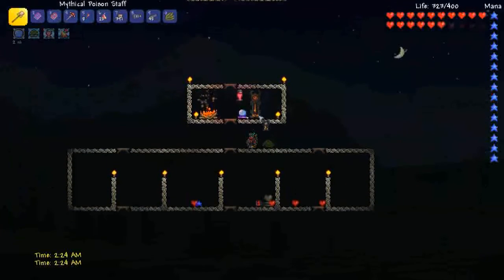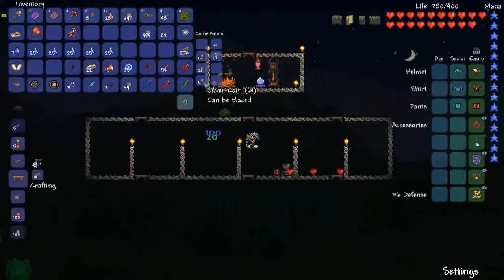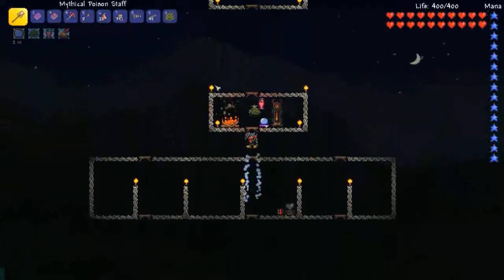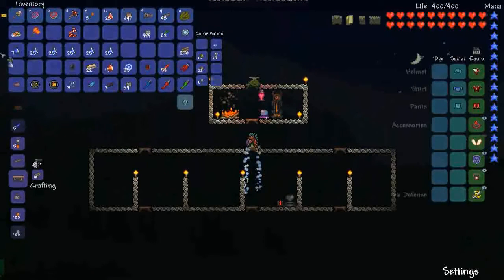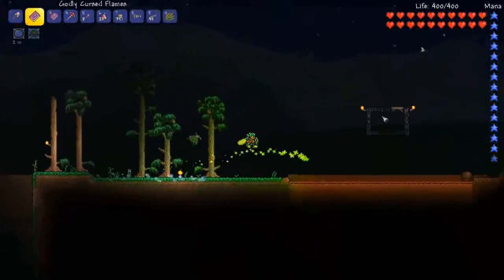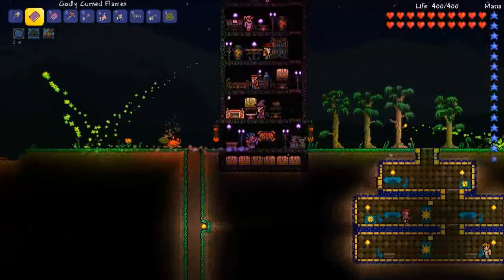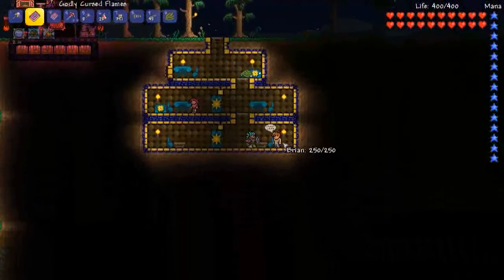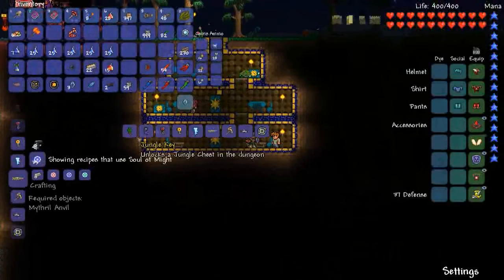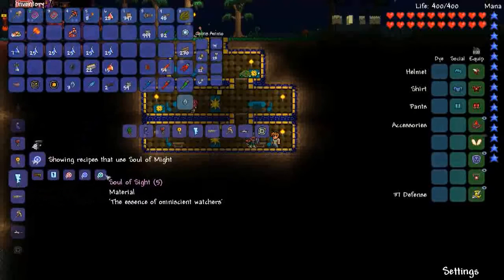Let's check the time. One hour in Terraria is one minute, so it took about seven minutes to kill the Destroyer. I got about 10–15 gold. Wings back on. Let's see what we can make with all this new stuff. Let's go to the guide. So, Souls of Might — they're used to make the keys, but you need all the souls. We can make the Drax or the Pickaxe Axe. I can't actually make anything with Hallowed Bars until I beat all the bosses.